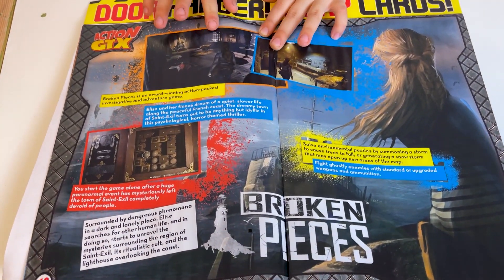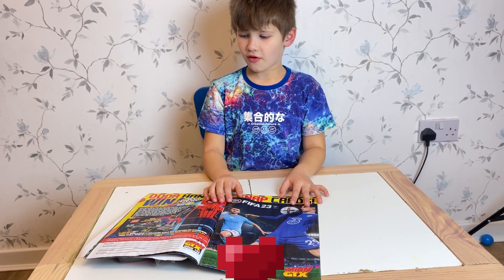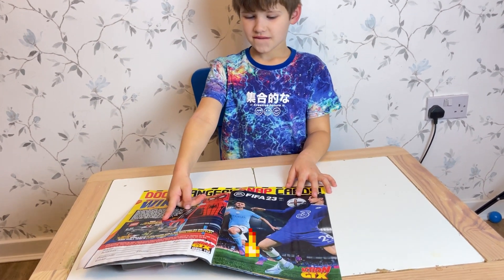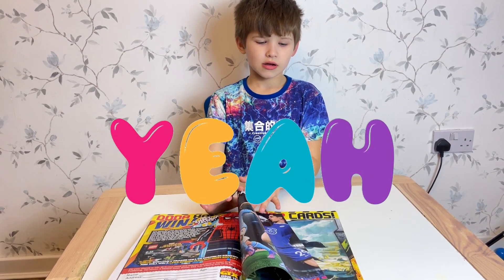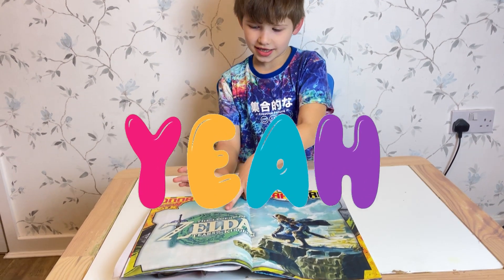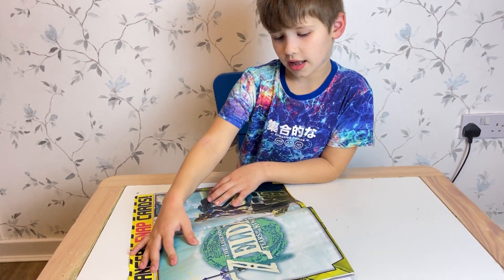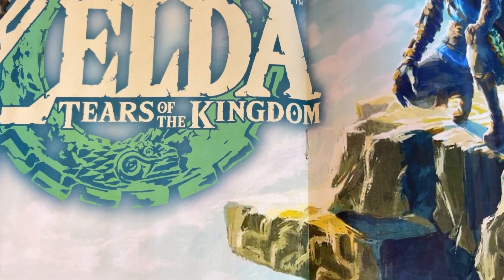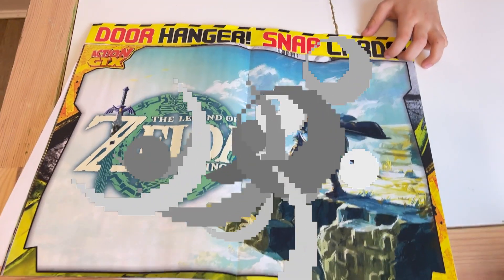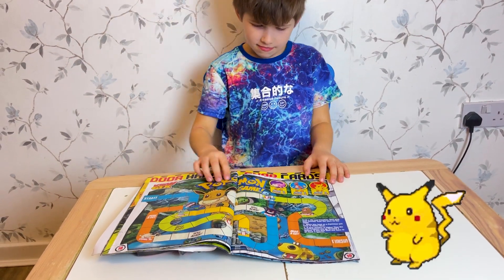Two games — I don't know what they're called. Action GTX game for Lego. FIFA 2023. I can put this on my wall. And it's Zelda — The Legend of Zelda: Tears of the Kingdom. So it's a poster which you can also add on your wall.